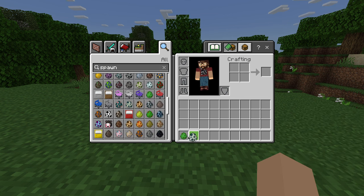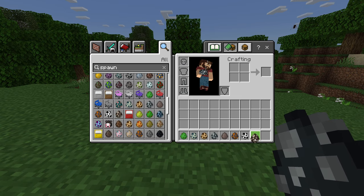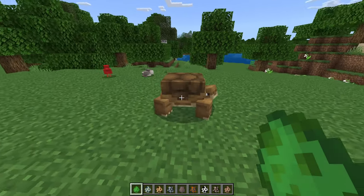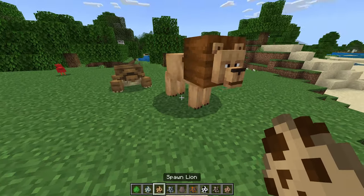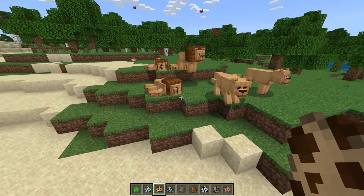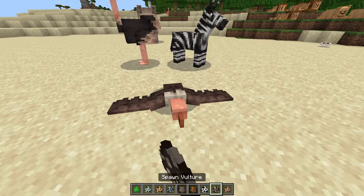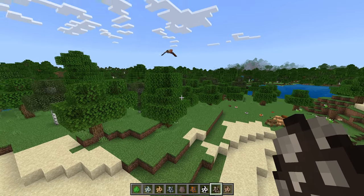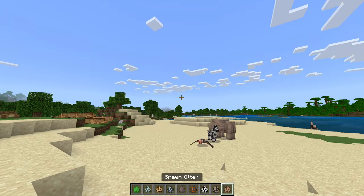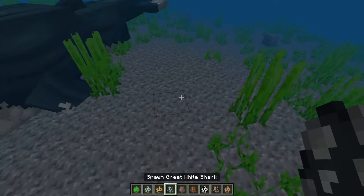Looking through the spawn eggs, there's a tortoise, whale, lion, great white shark, rhino, ostrich, vulture, and otter — so many cool animals. We spawn a tortoise, a lion — you can get male and female variants — and a rhino which is enormous. An ostrich, a zebra, a vulture that actually flies around. Then we spawn an otter and check the whale, which is huge, and a great white shark.